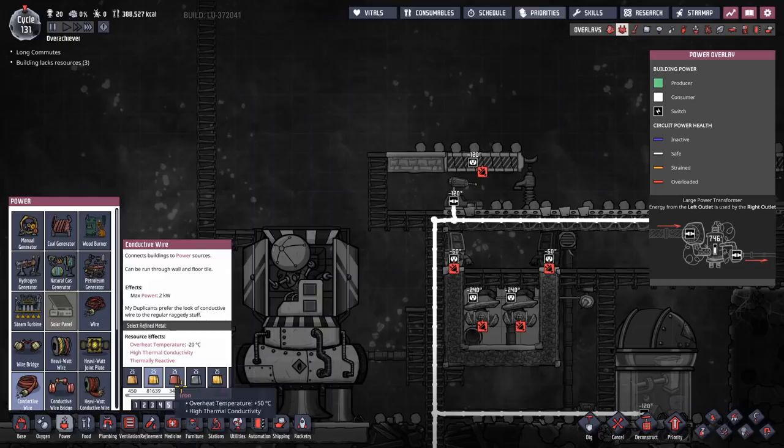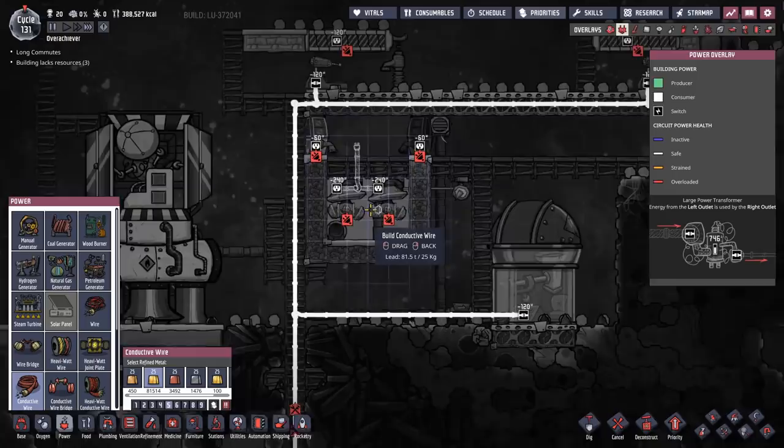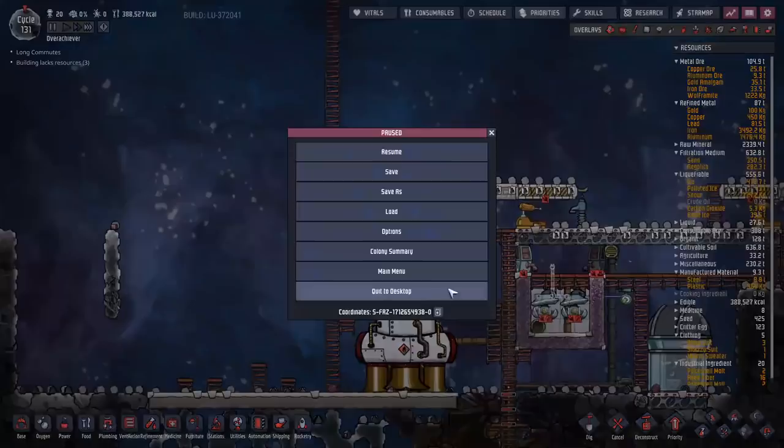That also reminds me I'm going to want to put in some power — conductive wire. Do I really want to be using lead in here? Is it really going to get that hot? I think I'm going to risk it. That's probably not my smartest move, but I'm going to risk it.